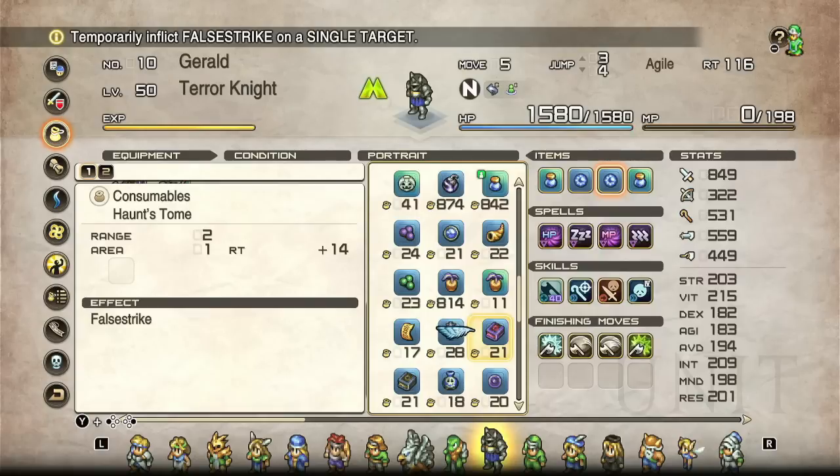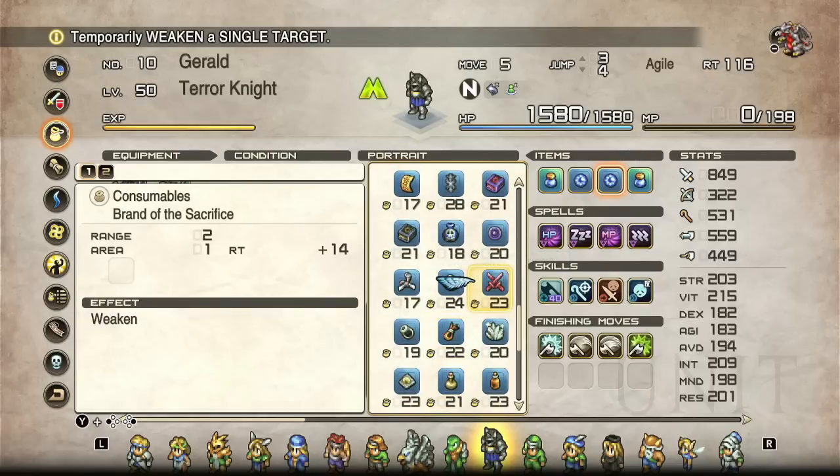These are all non-standard debuffs that will affect everything — they'll affect bosses, they'll affect everything else. Something like a false strike and a weaken from a brand of the sacrifice are two buffs that will completely neuter many bosses. If you're having trouble with Oz, consider putting a brand of the sacrifice and a haunt's tome on the guy — not the cheapest items but useful for those oh-crap moments. Put those on your front liners and suddenly that big boss is going to be a lot less hard hitting. These are roughly 15% debuffs on the scaling side, and considering most big numbers are a result of scaling going crazy, they can potentially reduce damage by 40 to 60% even though they scale down only about 15%.